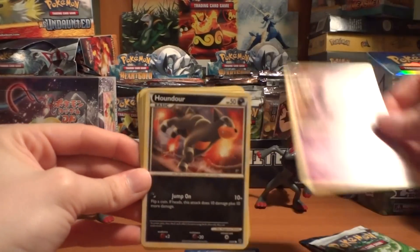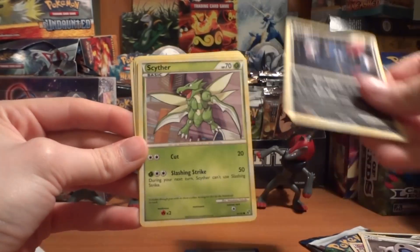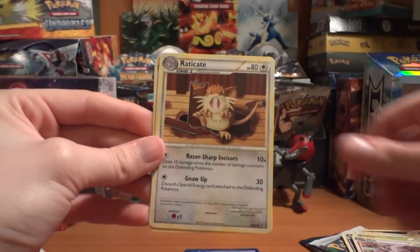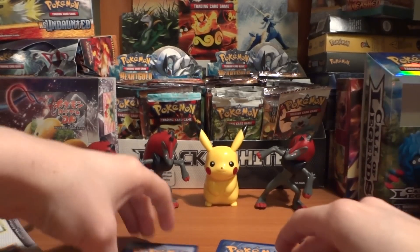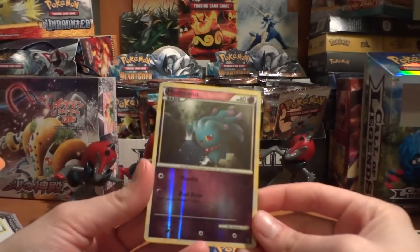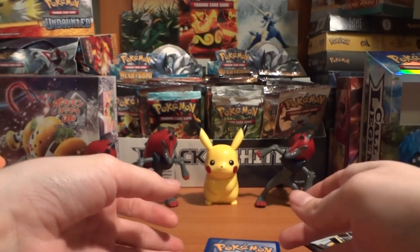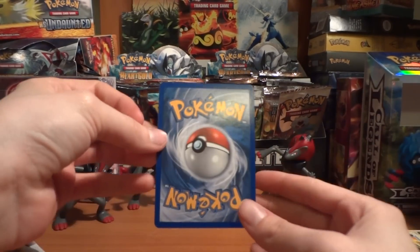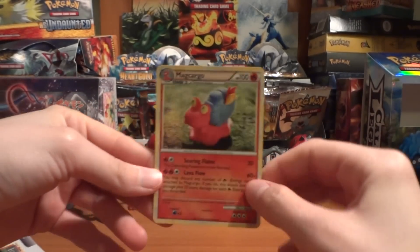Opening the Undaunted pack: we've got Grimer, Houndour, Arran, Sneasel, Scyther, Muk, Raticate, and Vaporeon. My reverse is a Misdreavus. And I pulled an Espeon holo from this yesterday, so let's see if I can get another holo. Nice — I did get another holo, a Magcargo. Very cool.